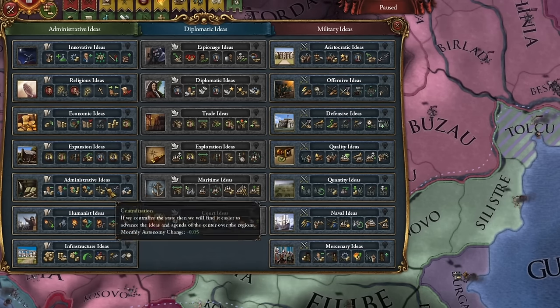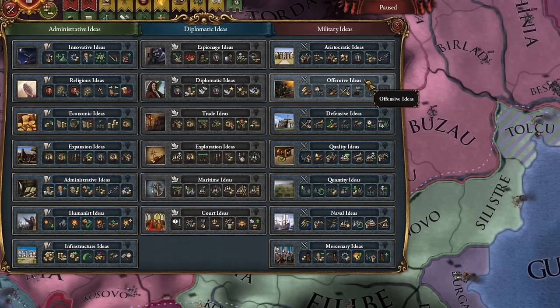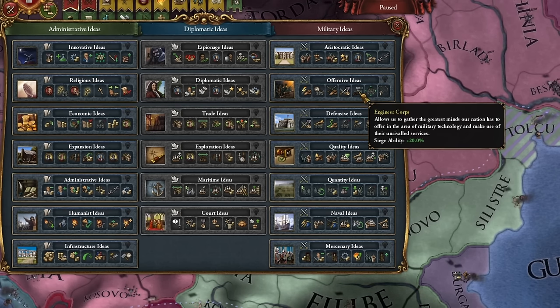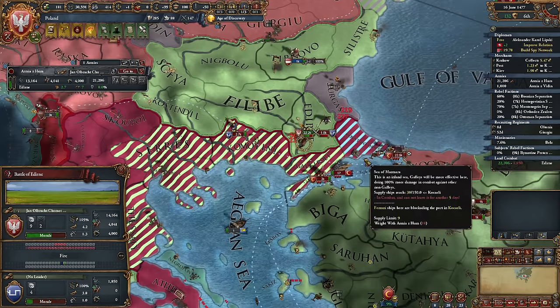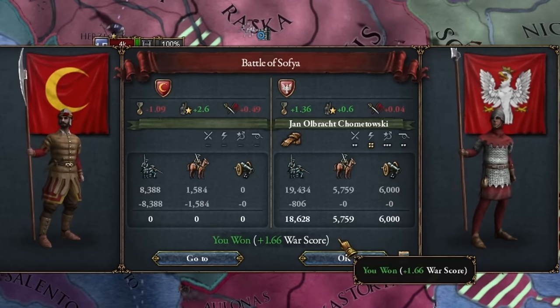Since I plan to continue conquering through vassals, I'm choosing administrative ideas next. Alternatively, I could now opt for offensive ones, because they always speed up the capture of forts. As I've said, this game isn't a battle simulator or map coloring simulator — well, maybe we color maps, but first we capture the fortress. Lithuania is betraying me — I won't forget this. We're smashing the Ottomans. One big battle won — now we'll catch these smaller stacks. And the Ottoman army is gone again.